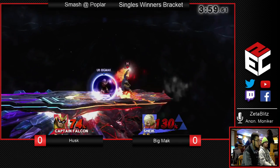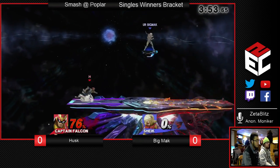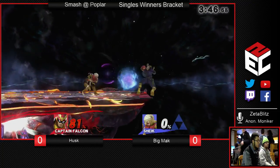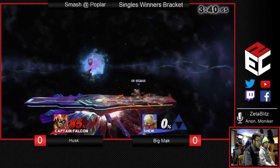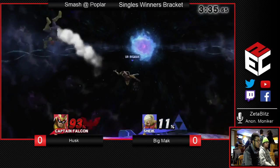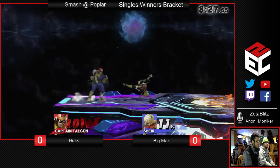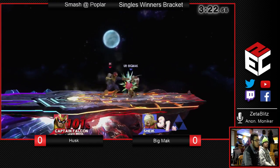That was a good up air to resist getting gimped. Nice back air edgeguard — yeah, it's really tough to edgeguard Sheik, but he did it. So 81% up now in Big Mac's favor, but I think Husk can actually quickly bring it back. He's not exactly at Rage just yet, but he's going to get there. And once he does, just one side beam — he kills horrendously early when you're at Rage. If he can pull off a side beam, he could easily bring this back.